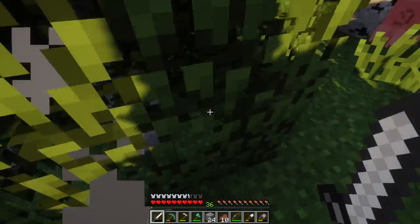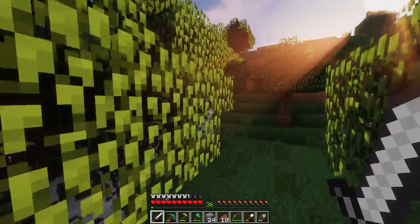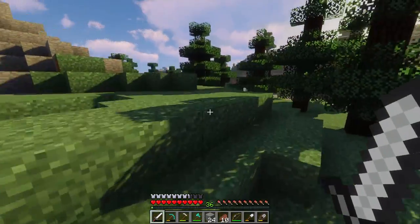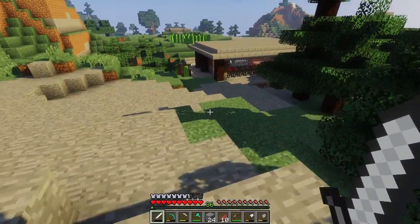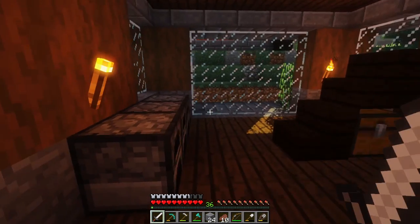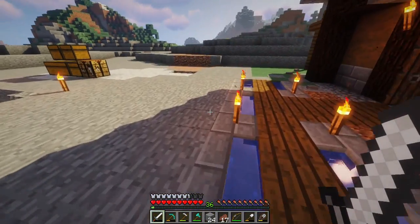For my freshman year geometry class, we had a project where we had to integrate math with something random. For example, one of my friends had to do a presentation on the Fibonacci sequence, another did the golden ratio, and one went over the math of electrical engineering using the power wheel - you know, with Ohm's law and how transistors power and calculations work. I didn't go into electrical engineering - I stuck with programming and media arts.